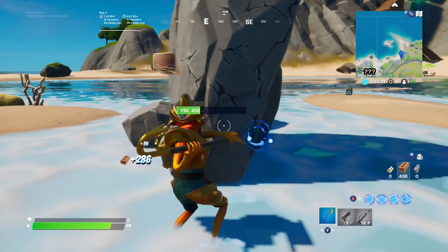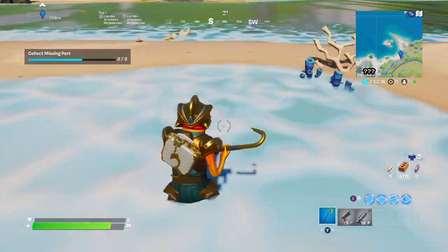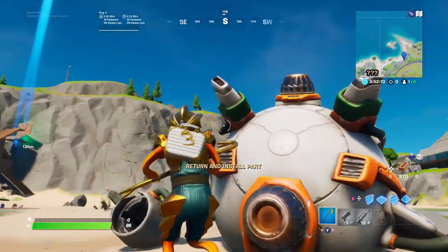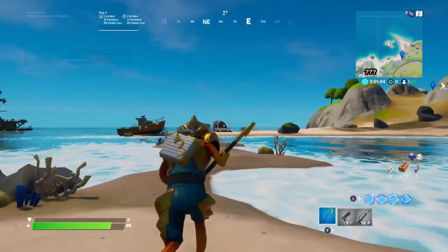So the second part of the challenge is to get the second piece. It should be right over here under this rock. Just grab that battery pack and then run back over here to the ship and install the battery pack. Just interact right over here and install that battery pack, and you're done with the second part of the challenge.